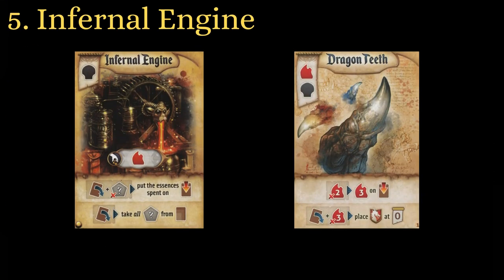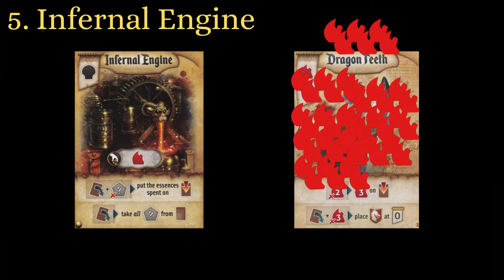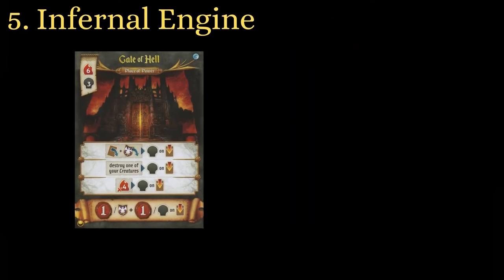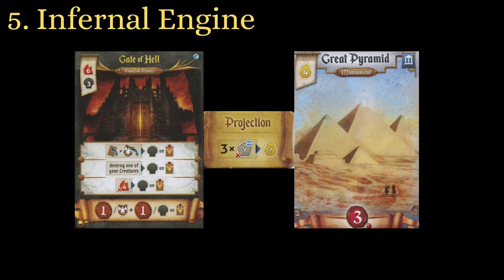Infernal Engine is a pretty niche card, but can create some obnoxious combos when used with certain cards like Dragon Teeth. Dragon Teeth increases the amount of red you have by taking two from your hand and placing three on itself. Infernal Engine allows you to take the red off the card and repeat the process. If you're doing this over multiple rounds and even reanimating Infernal Engine multiple times in a round, it's easy to get over 80 red. With that much, you can do nearly anything — use it all on a place of power like Gates of Hell, or even convert it inefficiently to gold and win buying monuments.